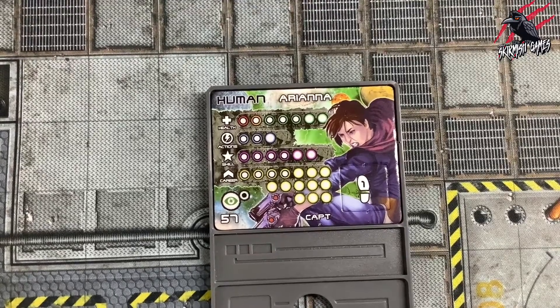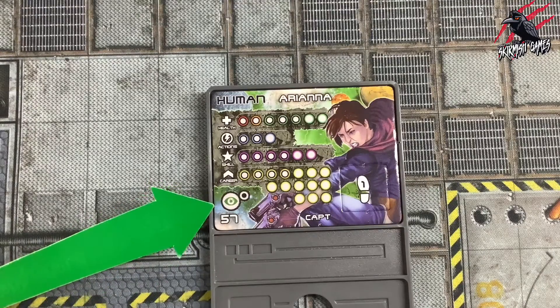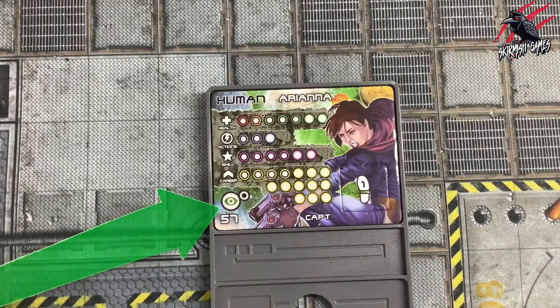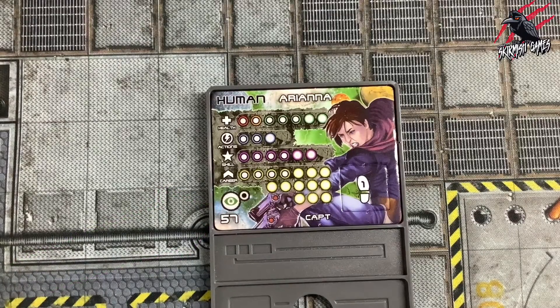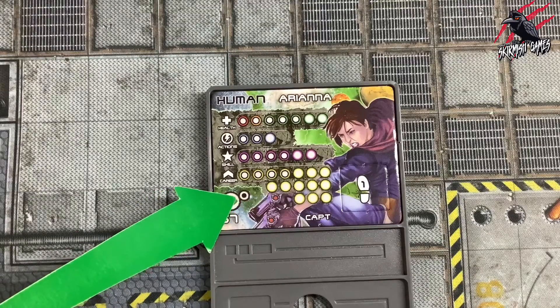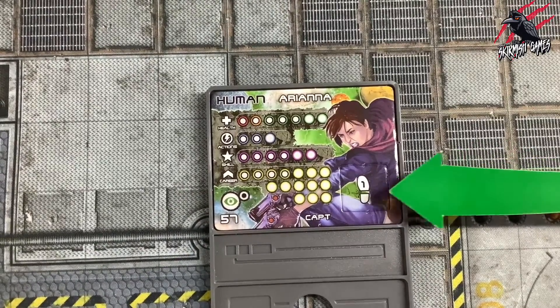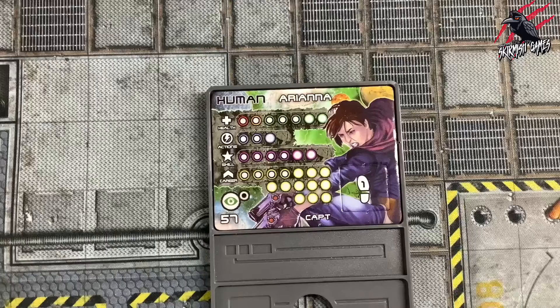Now let's look at base abilities. In addition to any skills granted by their class, some characters also start with some skills or abilities as standard, and you can see these in the bottom left of the card. Ariana has the reflexes skill here. Skills will be pre-marked with a certain level, and you can see that Ariana's reflexes skill is level 1. You may also see some additional icons such as this footprint icon here, and we're going to cover that in more detail as we work through the series.